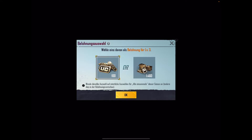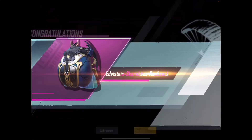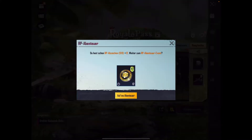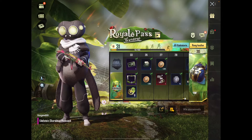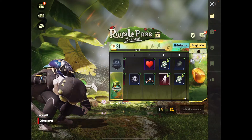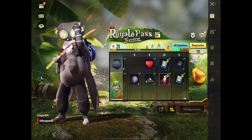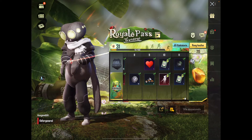Warte mal kurz, ich sammel kurz das alles ein, weil sonst nervt mich das. 100 UC. Wird halt dran gelungen. Dann lass uns schon alles skippen, dass wir uns das Level 1 anschauen können. Level 10 — der Tanz. Schauen wir mal kurz an. Der dann da dieses Schwert. Das ist stark.